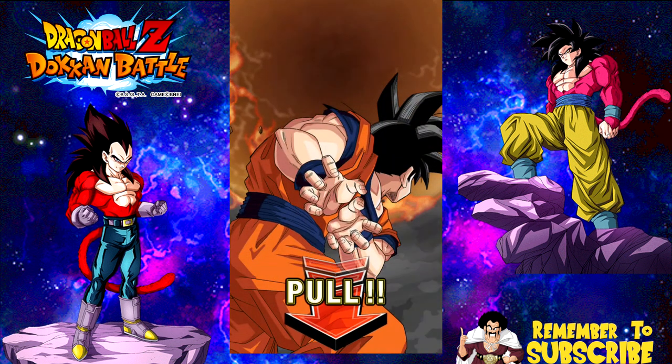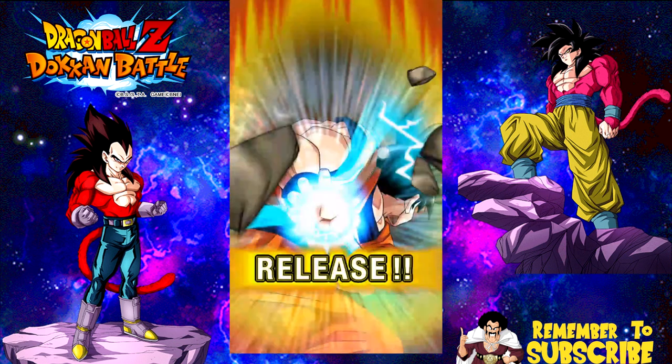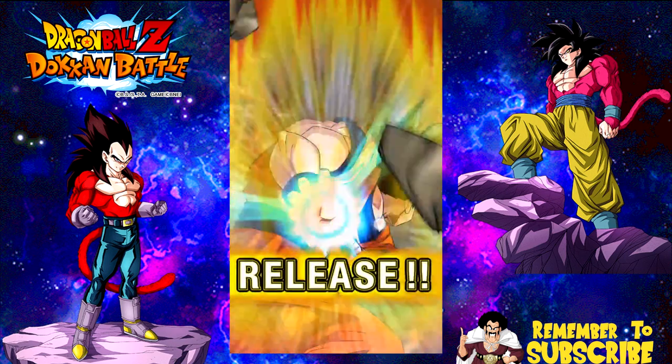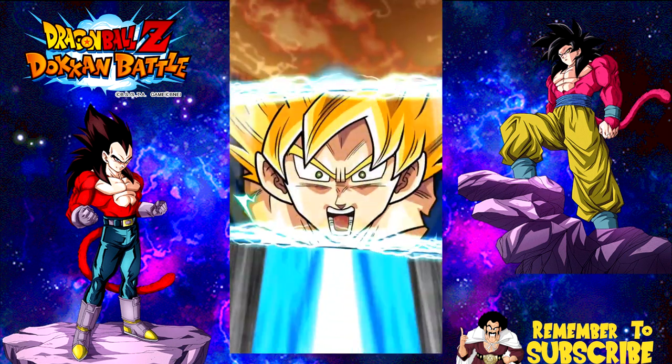We're going to do a group summon together. Same as we typically do — we're going to count down: three, two, one, and then go. On go we're going to release. So pause me if you need to. Base form, no rainbow. We're going to go three, two, one, go. We got Super Saiyan 1, Super Saiyan 2.